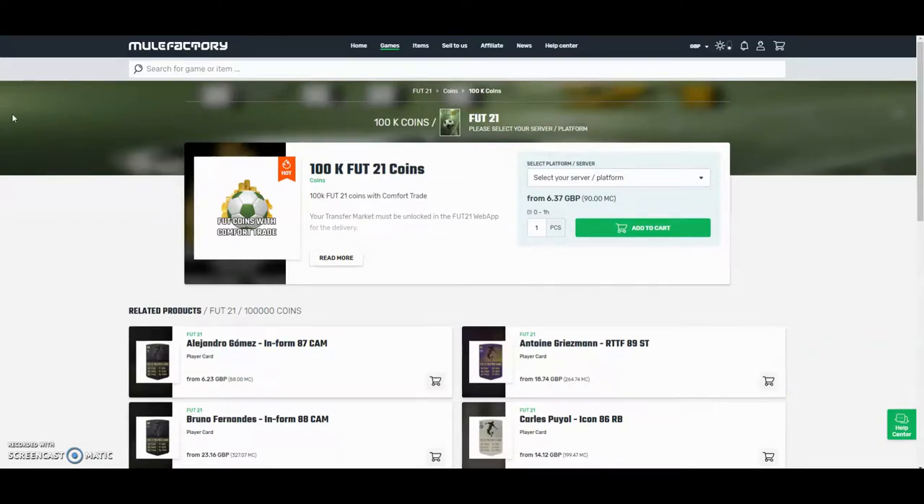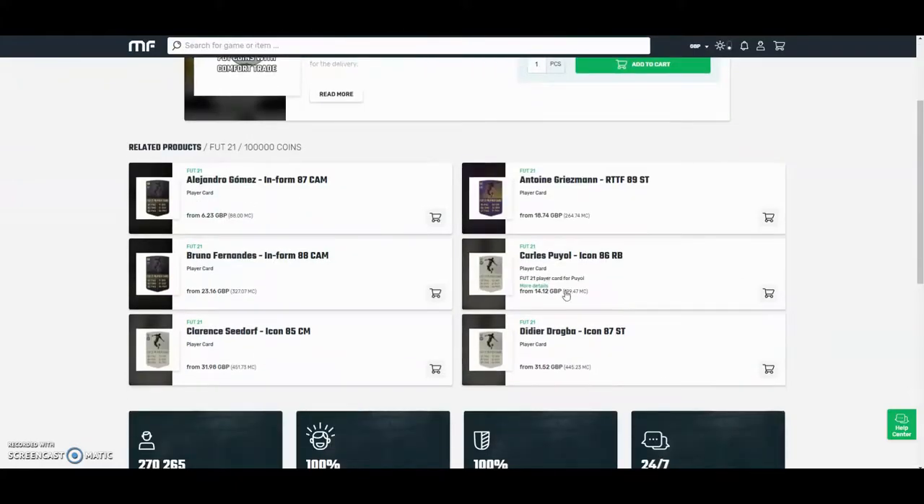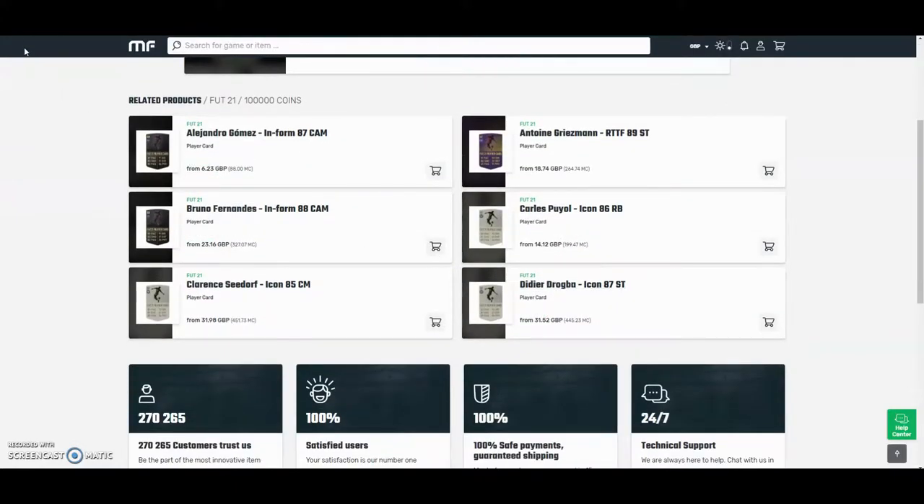The cheapest and safest coins on the whole internet — check out mulefactory.com and use the code owenfever at checkout for a discount. They have 100% safe comfort trade and they also do lots of different deals with coins and players as well. Check them out — there's a link in the description.